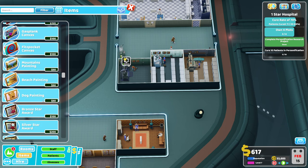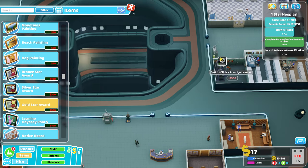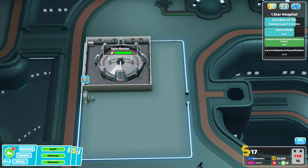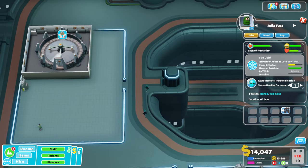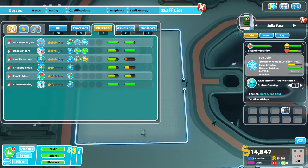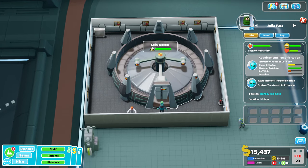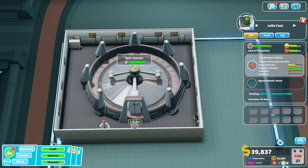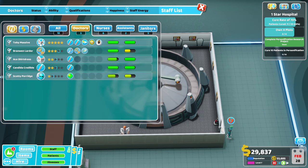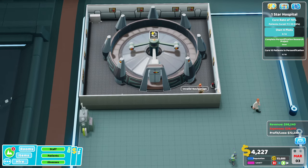I don't have that much money - I was just going to fill the rest here with gold stars, but not enough cash. We now have the personification room, so we can start treating these people here. So if I drop my doctor in here, let's just have a watch. They go in - it's the spin doctor for a reason - and out they go. We didn't cure this one, but let's get our upgrades on.